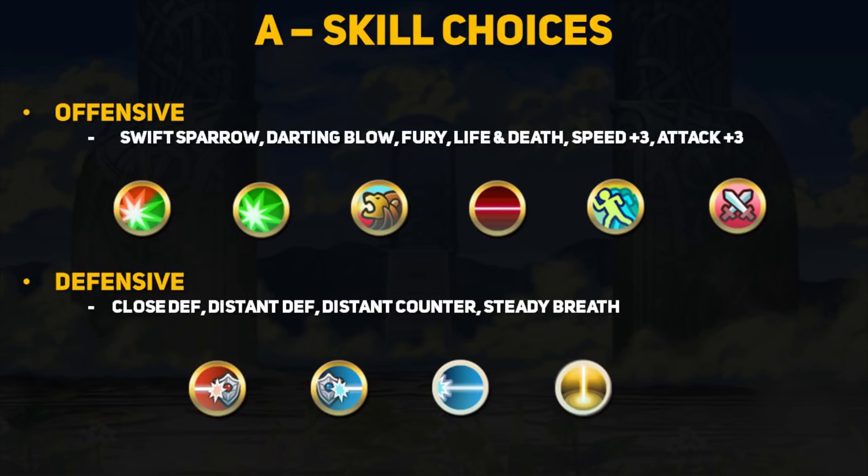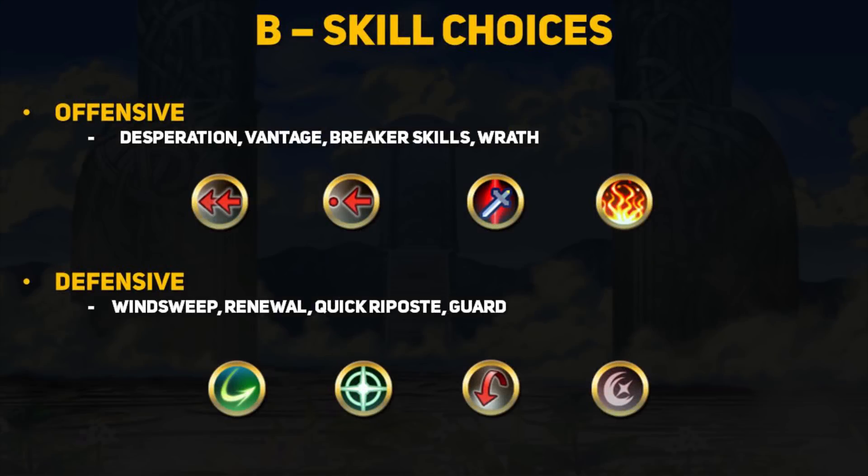The A skill usually determines a lot about your build, so choose carefully depending on what you want Joshua to do. These skill options are always interesting and I would love to try out something like Wrath on him. Breaker skills are also always good and Swordbreaker would help him out a lot when dealing with the more insanely offensive ones that outspeed him.